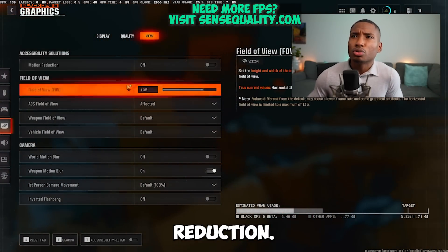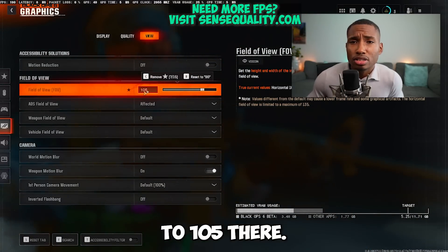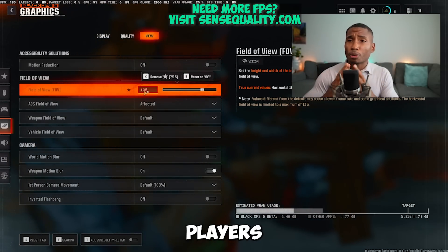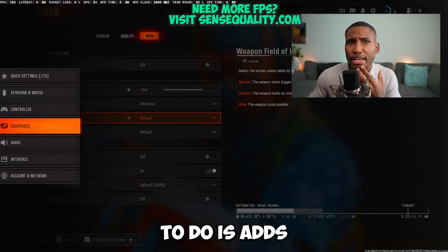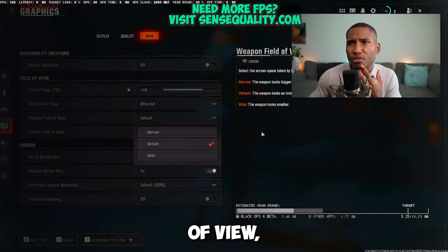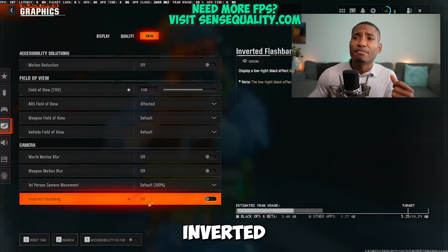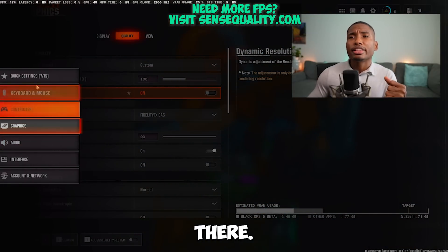Go to views settings. Leave motion reduction off. Set field of view to 105 — that gives you the best aim assist; 105 to 107 is generally best for controller players. ADS field of view can be left as affected. Weapon field of view: default. Vehicle field of view: default. Turn motion blur and weapon blur both off. Turn inverted flashbangs on.